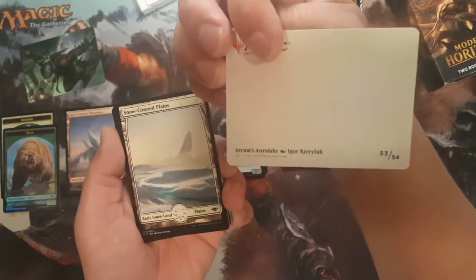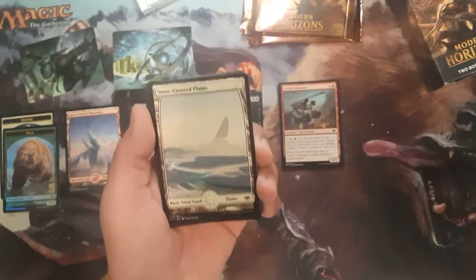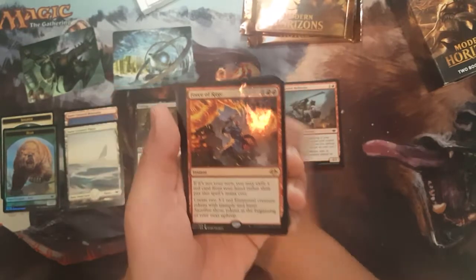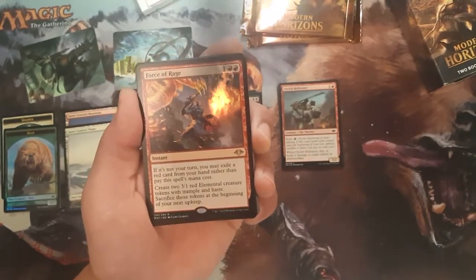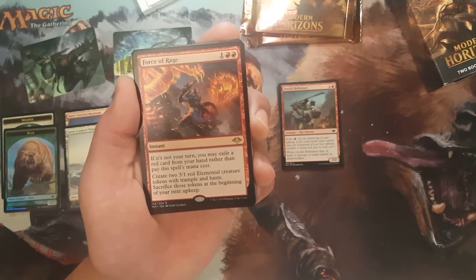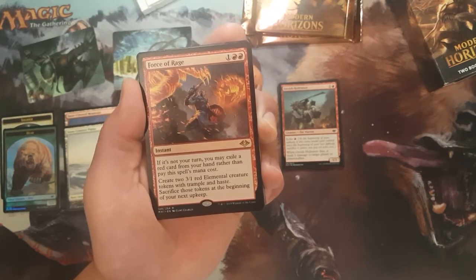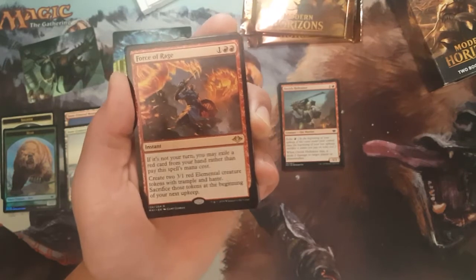That art is by Igor Kirillov — or however you say it, I'm probably butchering it. And there's a snow covered plains. We got a Force of Rage for one colorless and two red. If it's not your turn, you may exile a red card from your hand rather than pay this spell's mana cost. Create two 3/1 red Elemental creature tokens with Trample and Haste. Sacrifice those tokens at the beginning of your next upkeep.